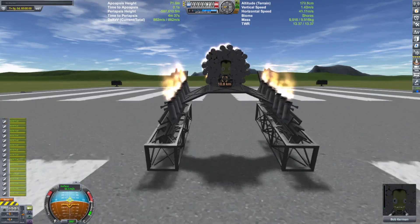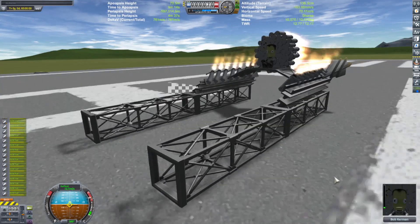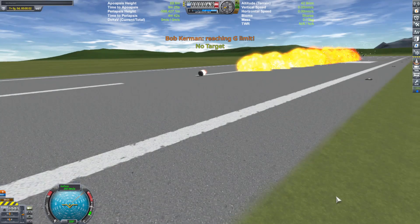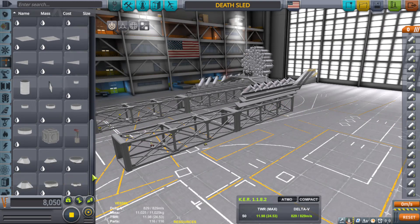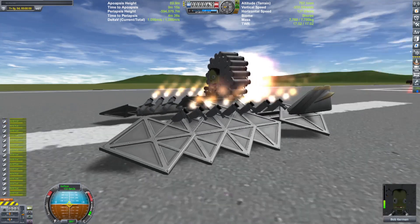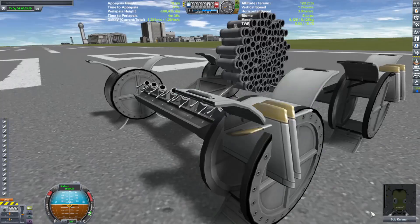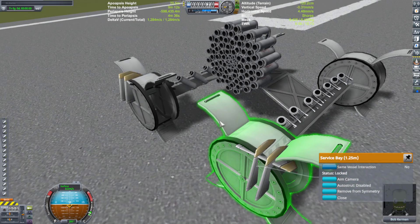And go. Sleds used to be a thing in Kerbal Space Program. Now all the high-rated impact parts are super crunchy. Okay, at this point I'm just pulling stuff out of nowhere. Didn't somebody at some point find out that these things being opened up like this made them indestructible? Am I just imagining things again?